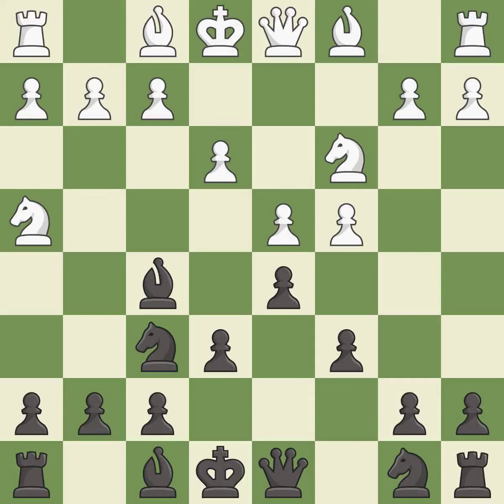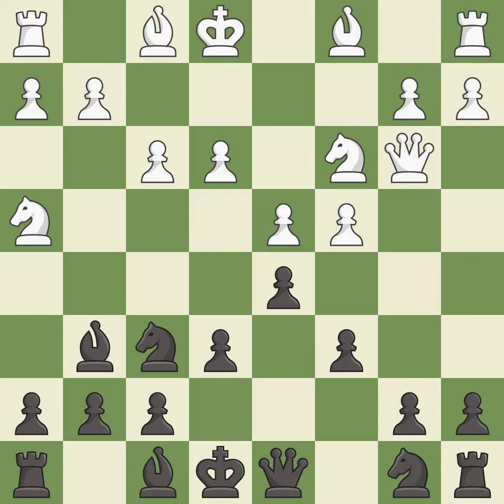Nh4 attacks the bishop on f5 and allows the queen to develop on the king's side. b4 moves the attacked bishop to a central square where it attacks the g2 pawn. The opposing bishop is kicked by a pawn and must now move or be captured. This move puts the bishop on a safer square, developing the queen off its starting square and getting it into the action.